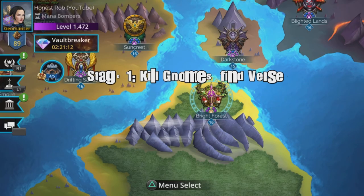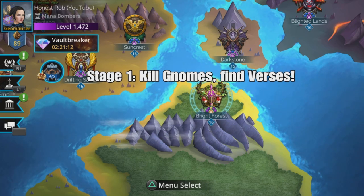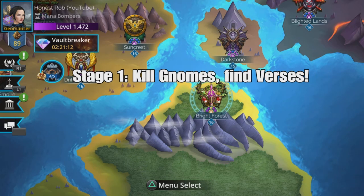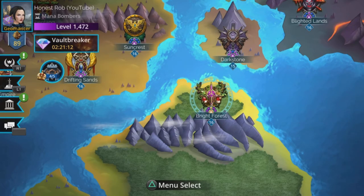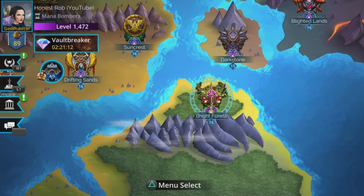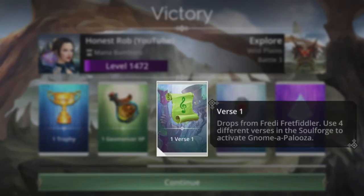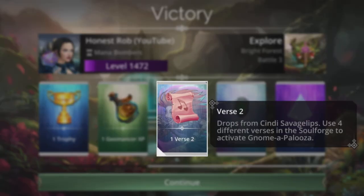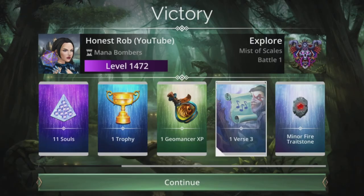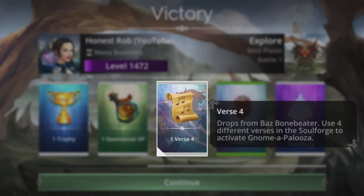Stage one is all about obtaining vault keys and verses. When you play a game, a Gnome will randomly come crashing into your game, and when you win that game, if it was a Verse Gnome, you will obtain that verse. Have a set of one, two, three and four and you'll be able to craft a Gnome Palooza in the Soul Forge. Freddy Fretfiddler drops Verse 1, Cindy Savagelips drops Verse 2, Hoagie Humbucker drops Verse 3, and Baz Bonebeater drops Verse 4.